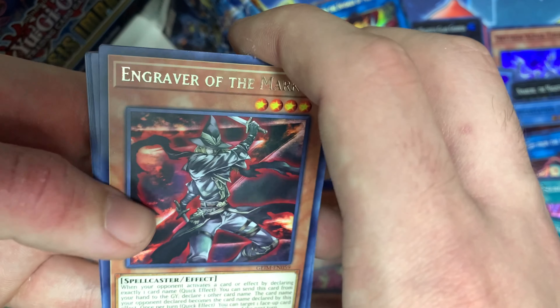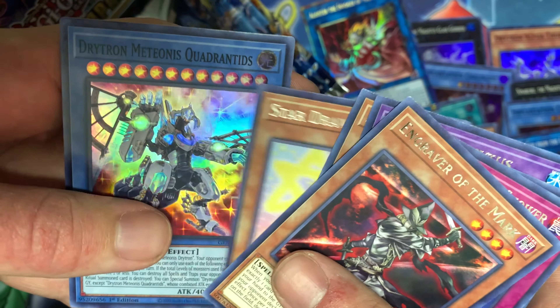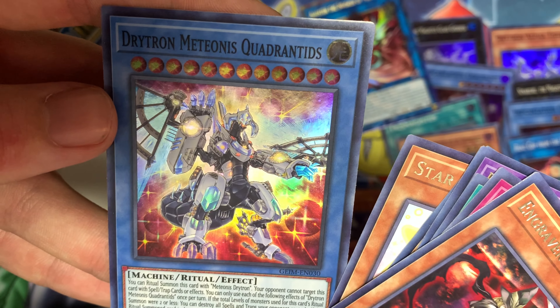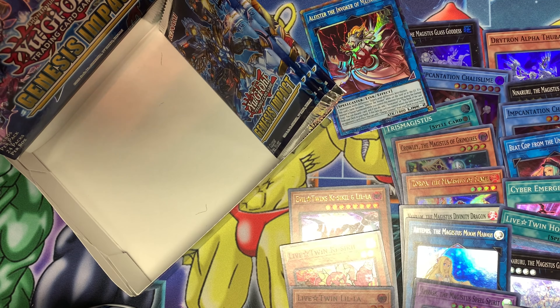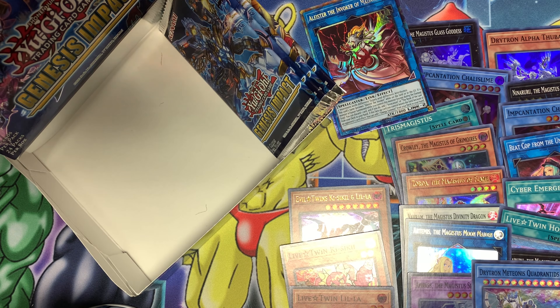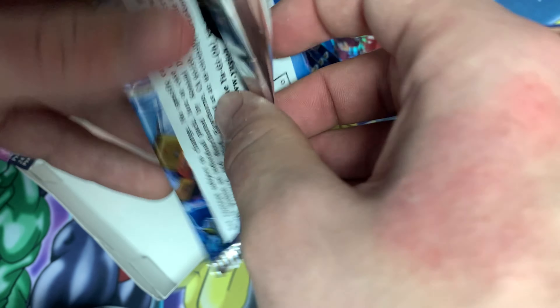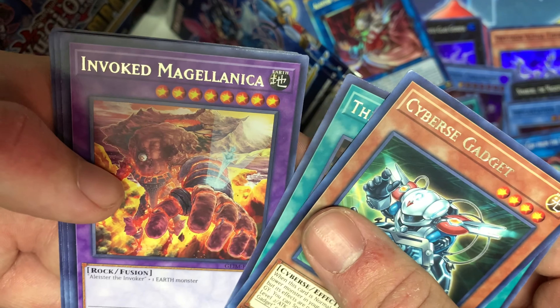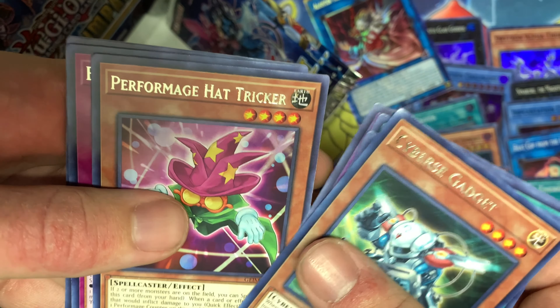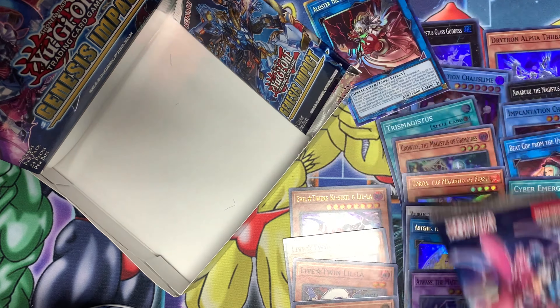Signet Regression, Drytron Gamma El Tannin, Drytron Zeta, and Artemis the Magistus Moon Maiden — there's our third ultra! Magistus isn't — I think their shtick is equipping monsters from the extra deck to monsters, but don't quote me on that. Very cool. Next pack: Zeta Aldhiba, Backup Secretary, Extra Foolish Burial, Unicorn, Engraver of the Mark, Bottomless, Chapel, and Arwas the Magistus Spell Spirit. We must have pulled all the Magistus cards by now. Next: Engraver of the Mark, Meteor Shower, Magistus Verita, Invoked Cockatoo, Drytron Beta Rastaban, Star Drawing, and Drytron Medianus Quadrantids — cool looking cards, not sure any Drytron decks are playing them.